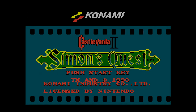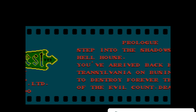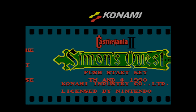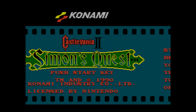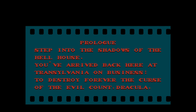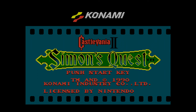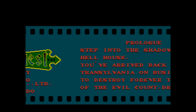Hello class and welcome to this Castlevania 2 Simon's Quest walkthrough right here on Video Games 101 by way of Let's Play with Briggins. I'm your instructor Professor Briggins, and prepare to step into the shadows of the Hell House. We're back here as the intro tells us, back in Transylvania on business not pleasure. We're here to destroy forever the curse of the evil Count Dracula, and we have to put him back together piece by piece — only five pieces, and it's actually not that hard.